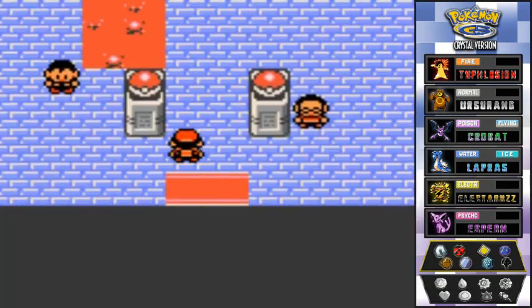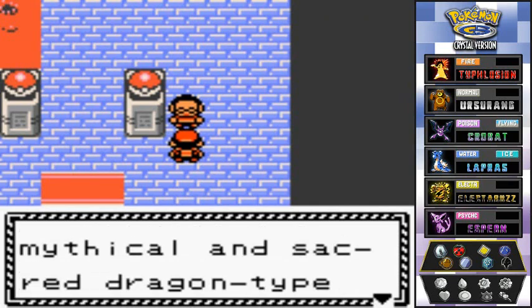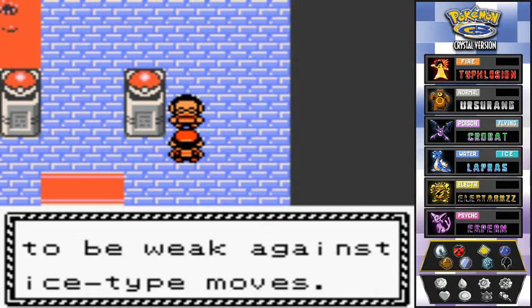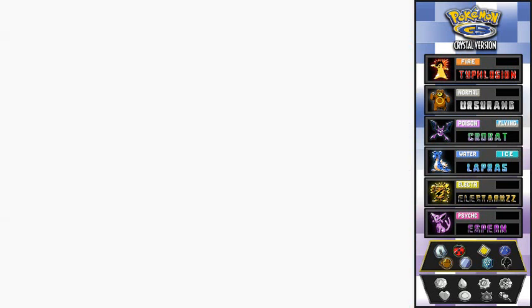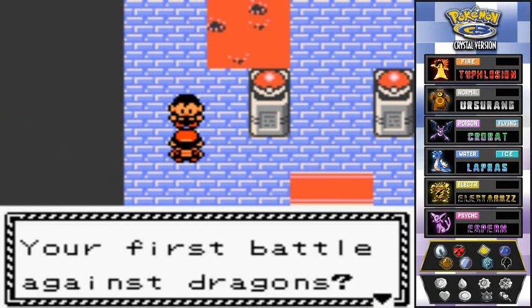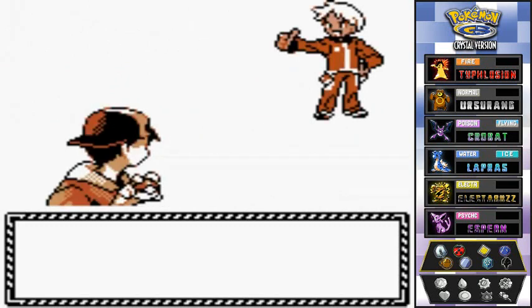Here it is — the Blackthorn City gym! Claire uses mythical and sacred dragon type Pokemon. They're hard to damage, but they're weak against Ice type moves. That's why we have Nessie on standby. We'll start with Kithunder first since some of these dragon-type trainers also use water type Pokemon, so an electric type is good to have.